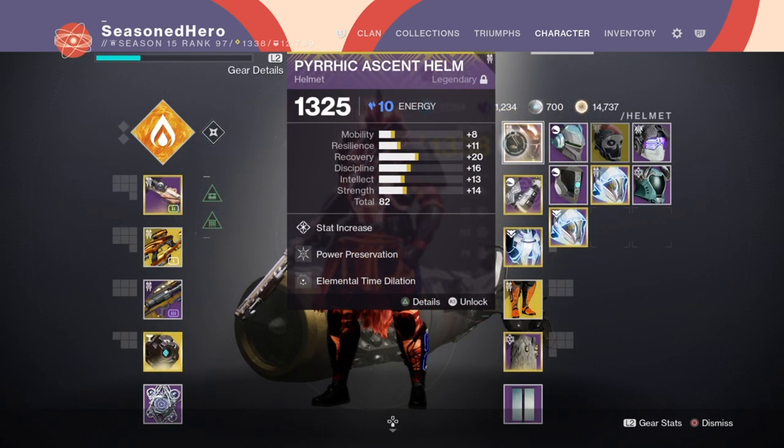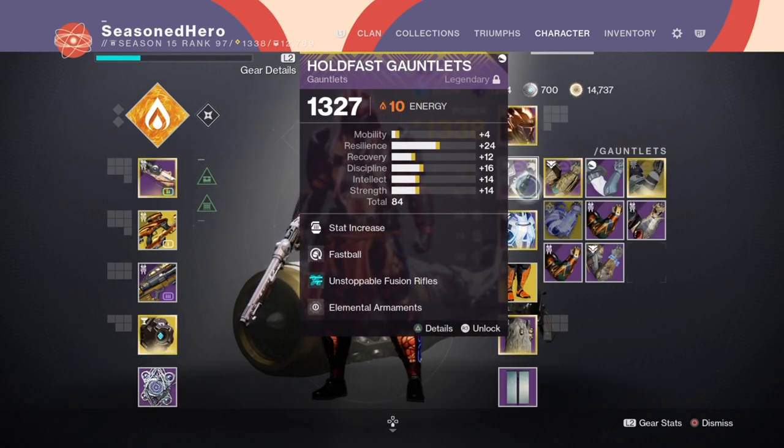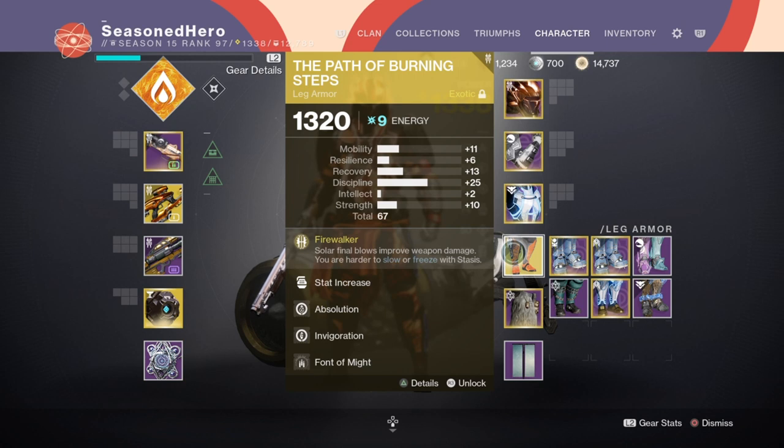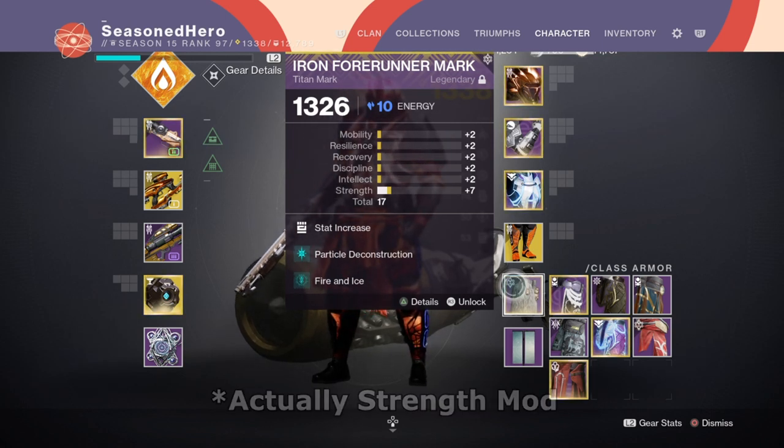For Head we have Minor Intellect, Power Preservation, and an Elemental Time Dilation mod. Arms we have Minor Discipline, Fastball, and an Elemental Armaments mod. Chest we have Intellect, Concussive Dampener x2, and an Elemental Ordnance mod. Legs with Minor Discipline, Absolution, Invigoration, and Phantom Might mod. Mark with Minor Discipline, Particle Deconstruction, and Fire and Ice mod.